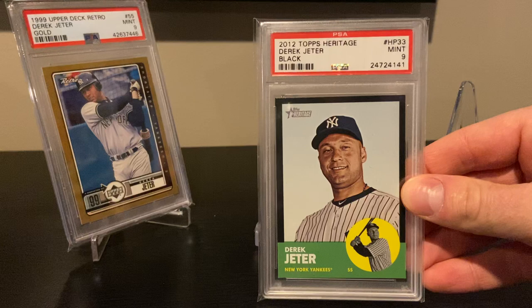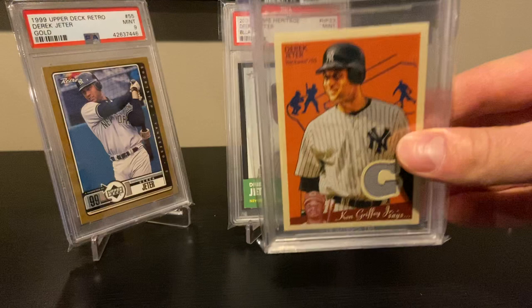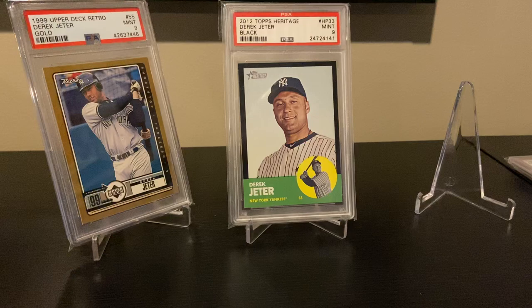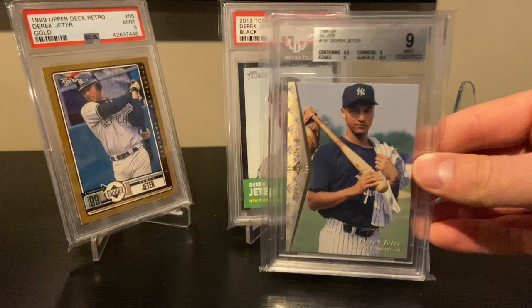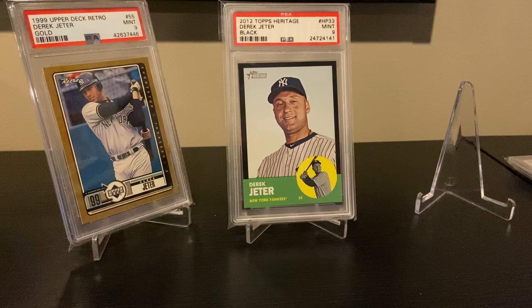This is a 2012 Topps Heritage black border parallel. Here's the '08 Goudey game-used issue. And the '95 SP Silver Parallel — again sticking with the simpler theme. '95 SP just had this silver parallel variation.